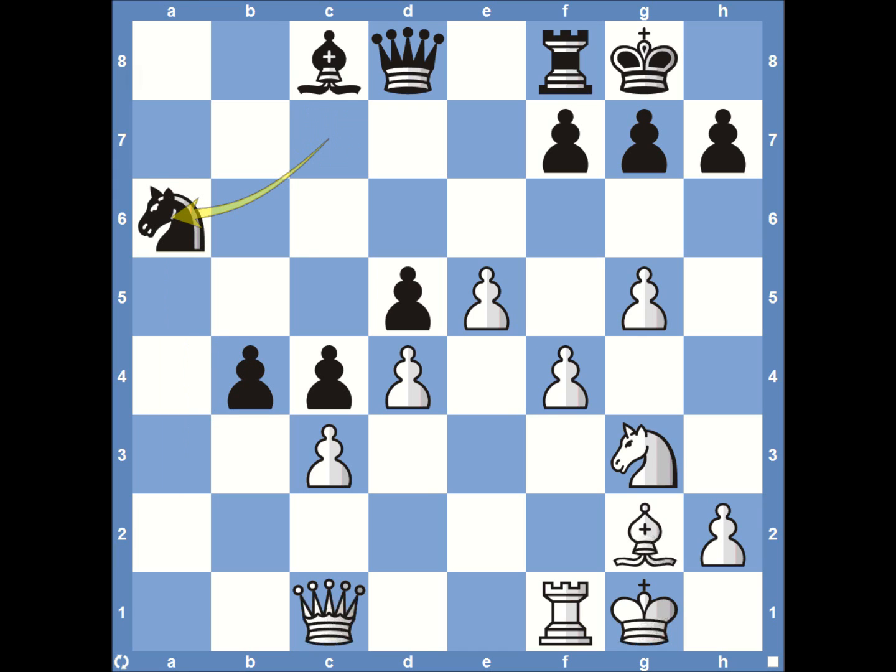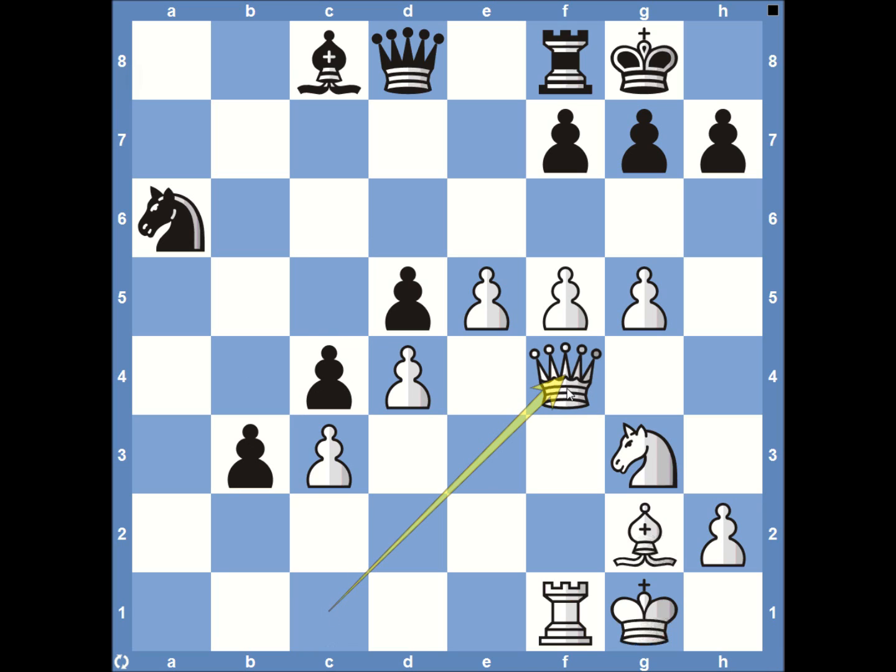The knight over on A6 is awkwardly placed — it can't come to C5 or D6. It made the journey all the way from E8 and now has to journey back to get involved in the action. We see pawn to F5, both sides continuing. Then pawn to B3 — Magnus Carlsen is looking to push forward and now has an unprotected passed pawn that white is going to have to worry about the rest of the game. Magnus is doing what he needs to do, attacking on the queenside.